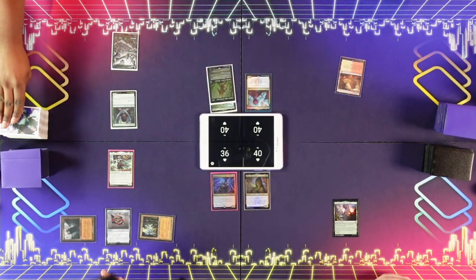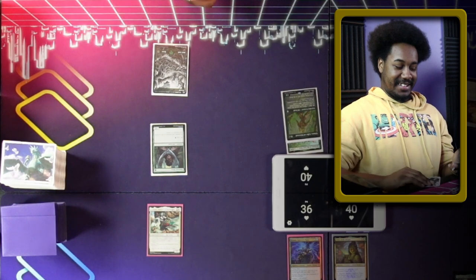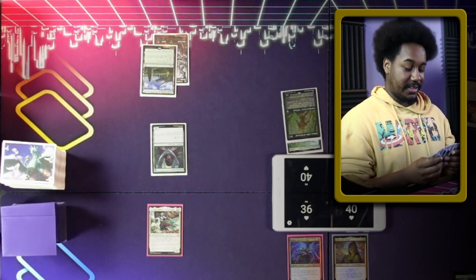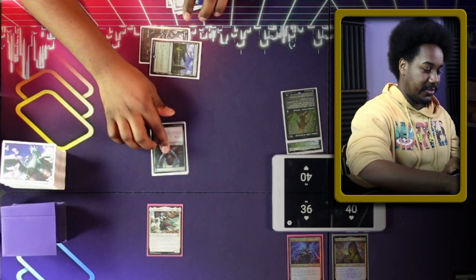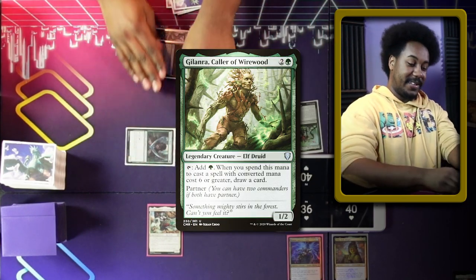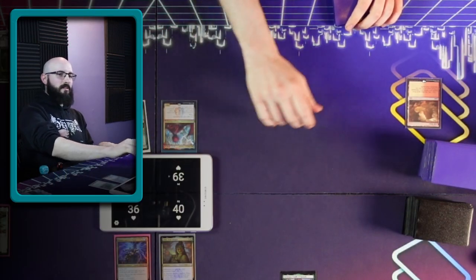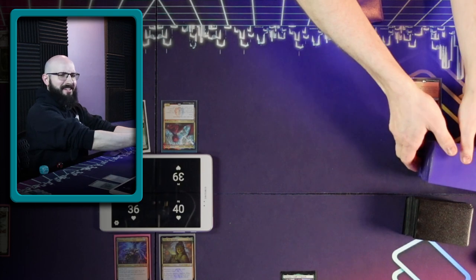No Skullclamp. If I had it I would have done it too. I'm going to play Castle Garenbrig — it's actually also a forest. First time. I'll fetch. Respond? Just kidding. Silence. I couldn't see the Spirit Guide Archivist. That's sick. We'll get a Volcanic Island.